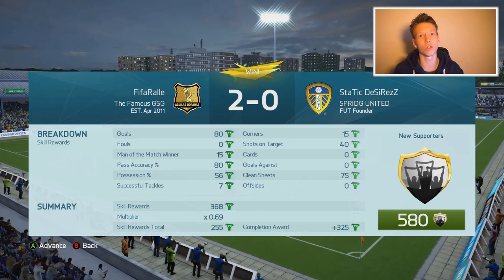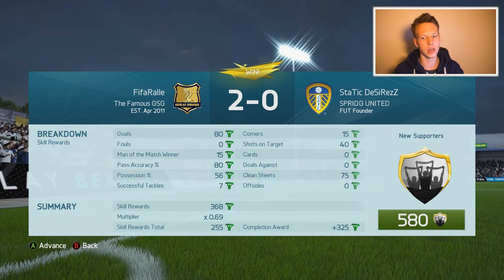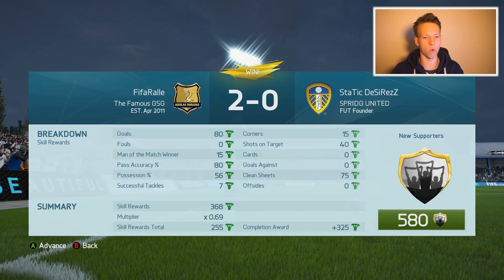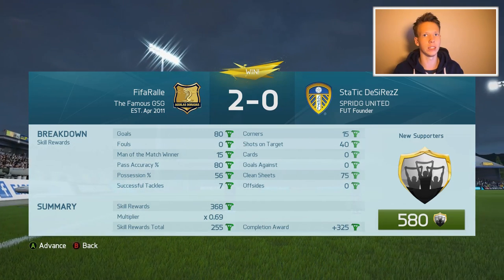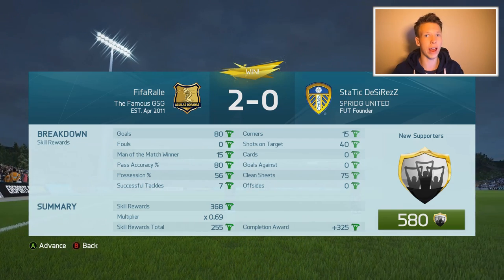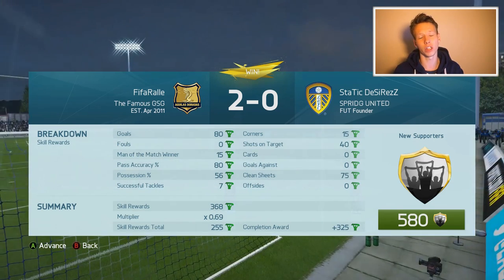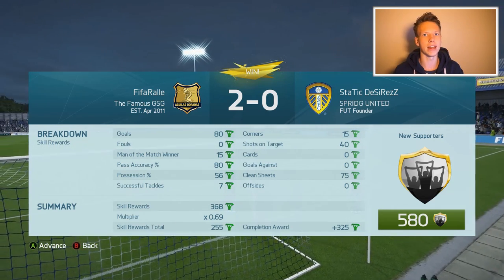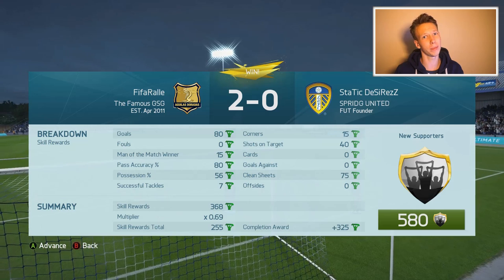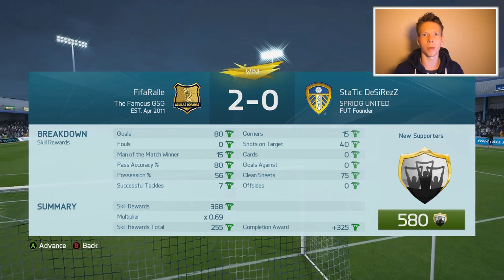So we get 580 more supporters, giving us around 1,500 in total. In upcoming games those supporters will give us coins we can use to upgrade our team. For this match, we had 1,000 supporters showing up, which means we get 1,000 coins — exactly enough to upgrade one player rating. Let's go and upgrade one of our players in the squad.